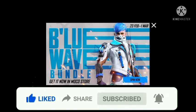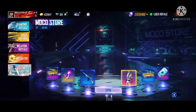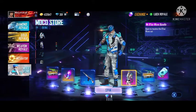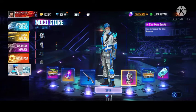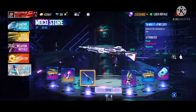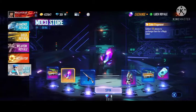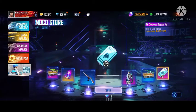First of all, we have to make this bundle easy to use. This event is easy to use. We have to make this piece of tricks. In the last two or three events, you have to be able to earn 49 diamonds in this event.